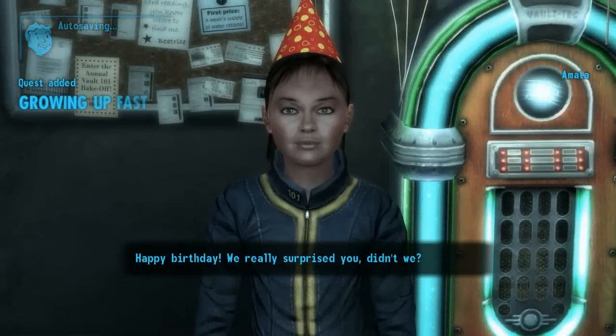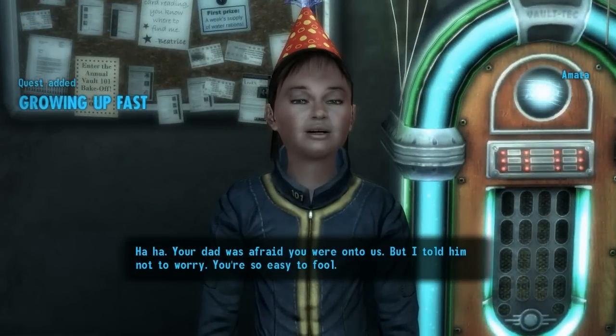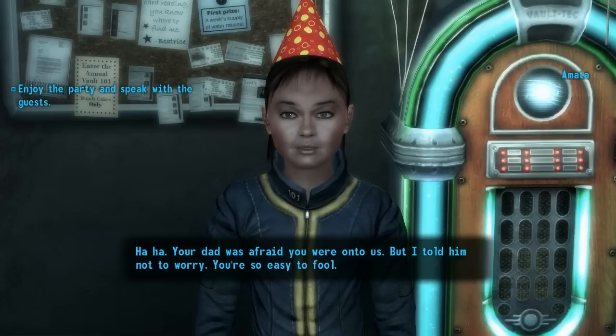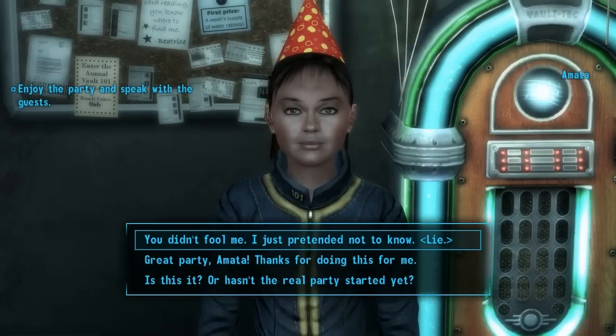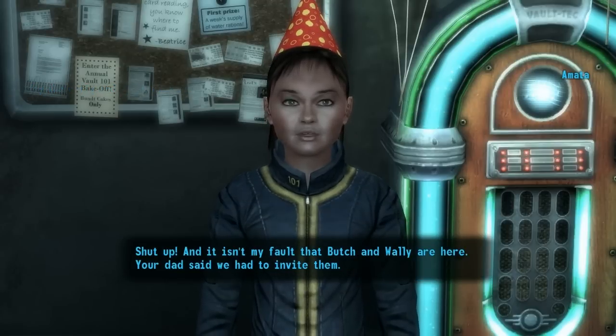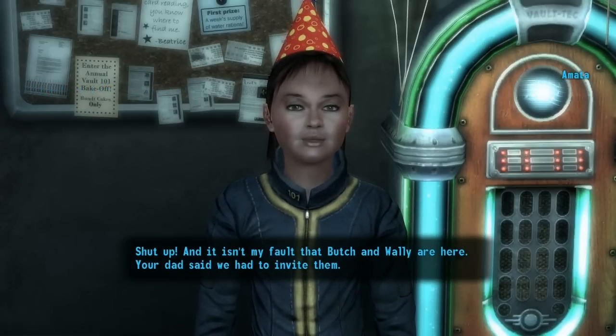We really surprised you, didn't we? Your dad was afraid you were onto us, but I told him not to worry — you're so easy to fool. Nah, since you want to talk shit about me... shut up. And it isn't my fault that Butch and Wally are here — your dad said we had to invite them.